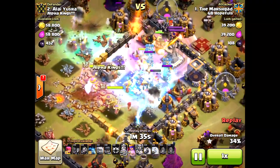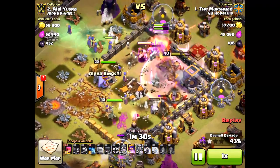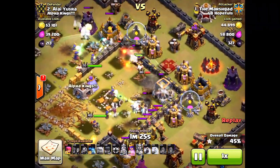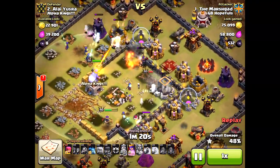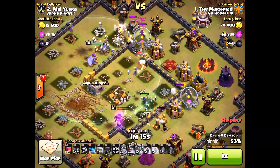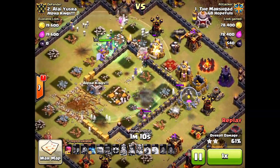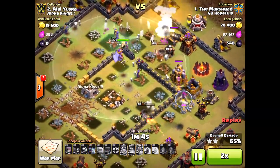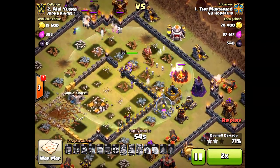He should have gotten way more percentage on this base. If you notice the Grand Warden ability — he did it late. He should have waited until that inferno tower was down, then used it as an extra freeze to protect his troops from that inferno tower — that really makes a big difference. He could have three-starred this base if he actually attacked properly in the beginning. Because he didn't, he didn't get that three-star. He got the two-star, but the three-star is what you need at Town Hall 11 — it can happen for sure.